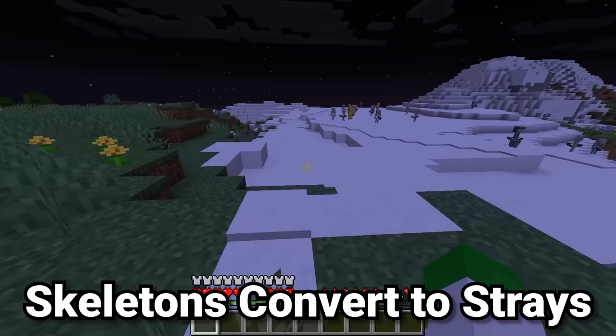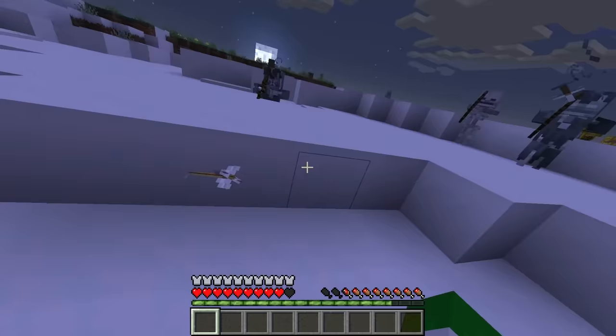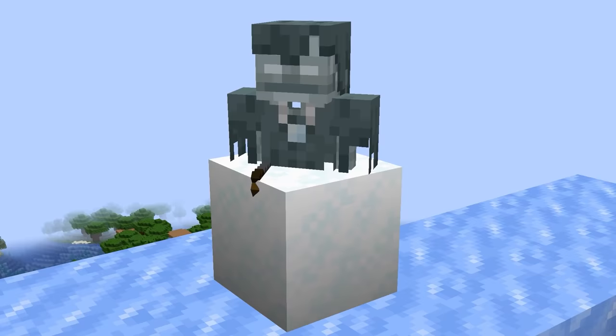Everyone who's ever played Minecraft knows what a skeleton is, but did you know that skeletons can turn into strays if they drop into powder snow? It's true. Just as the husk turns into a zombie in water, the skeleton turns into a stray when it enters into powder snow. It's rather interesting because strays don't spawn naturally in biomes that powder snow spawns in. But if a skeleton does happen to land in one, it'll shake vigorously like it's being converted and it'll slowly turn into a stray.